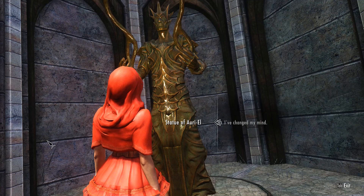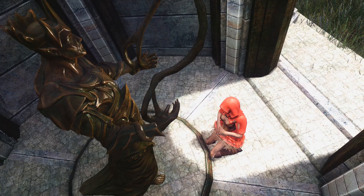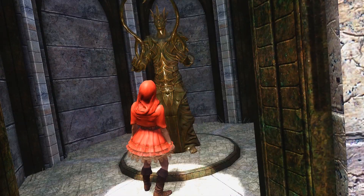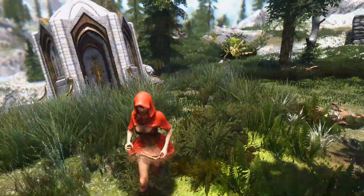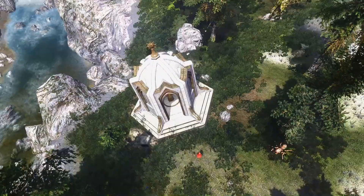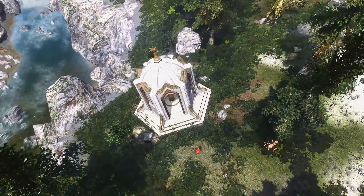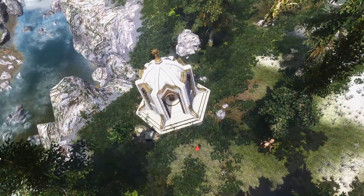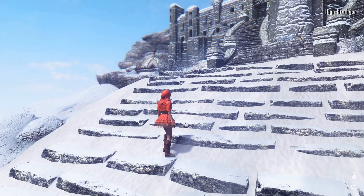We kneel ourselves in front of the statue and pray for hours, but nothing happens. And why is that? Of course, because we haven't found any other shrine. Before this mod, Pharos has threatened me with torture if I reveal the position of all the shrines. I'm just allowed to show you one position, quite up there, to the throat of the world.